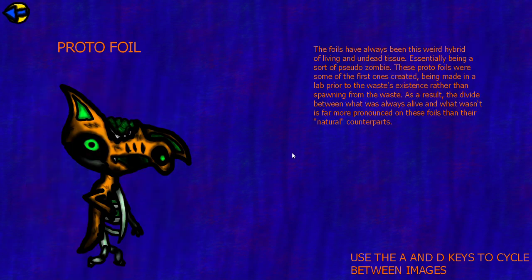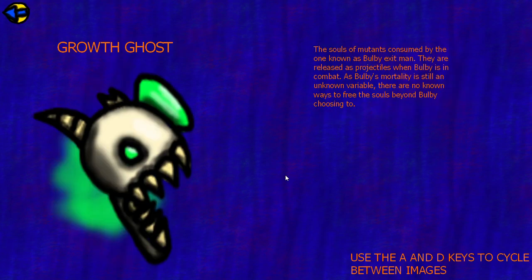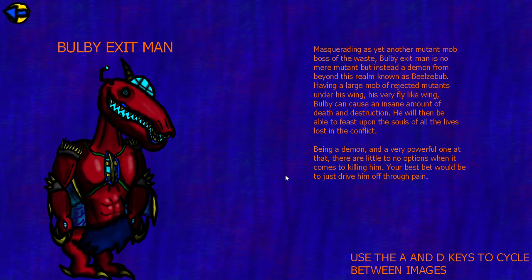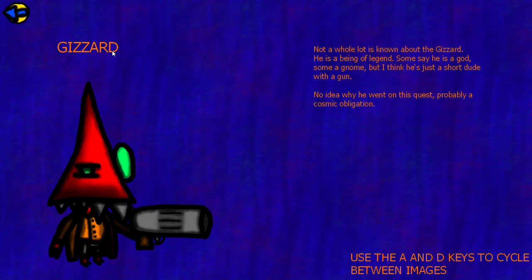Now the DLC bestiary entries: Proto-Foil, Proto-Curse, Proto-Clanker, Growth Ghost - the skull things Bulby Exitman fires - and Bulby Exitman's entry. The reason it keeps calling him Beelzebub sometimes and Bulby Exitman sometimes: Bulby Exitman is the alias, Beelzebub is what he really is. And if you press the D key one more time, you get a teaser for Greeds and the Waste Moisting, which is the next Waste game I plan on making. So that's neat.